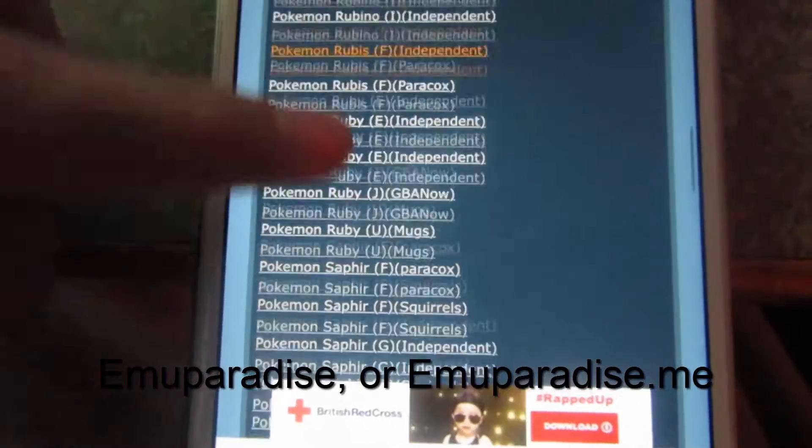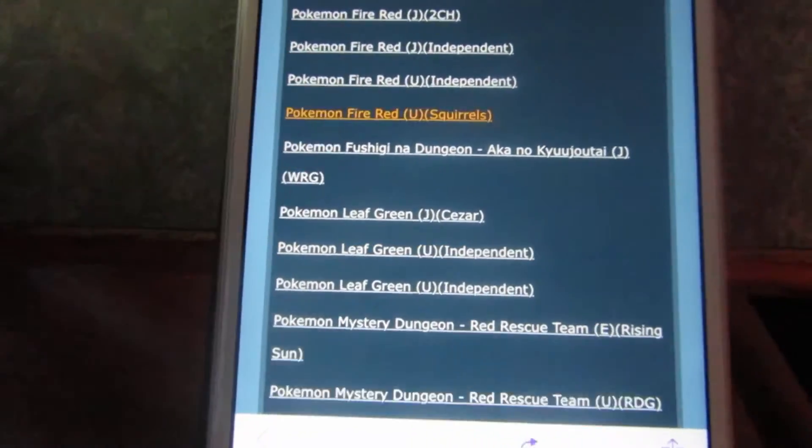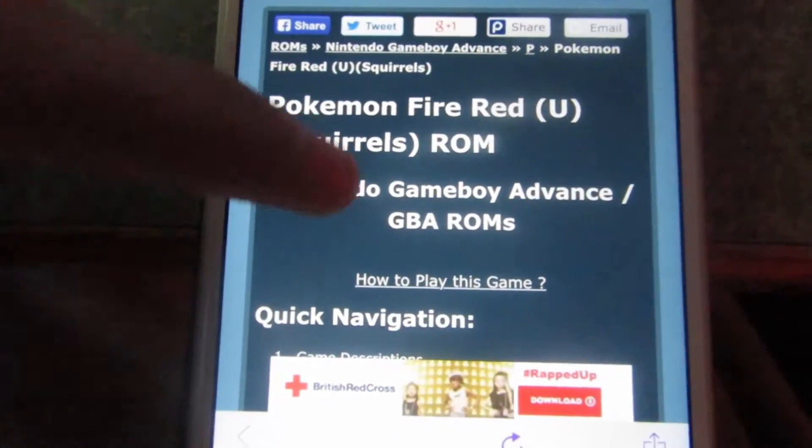Pokemon FireRed — I think I'm going to go with that. So where's FireRed? There we go — FireRed. You click it and it says whatever version it is.